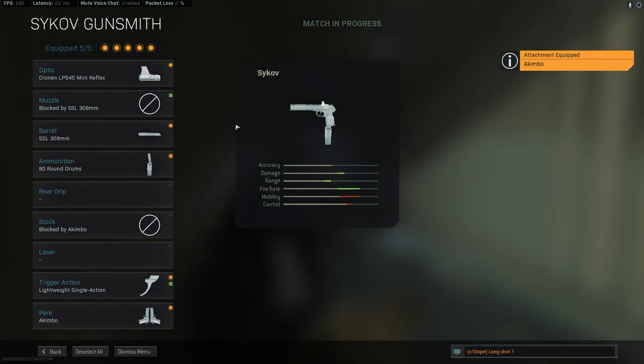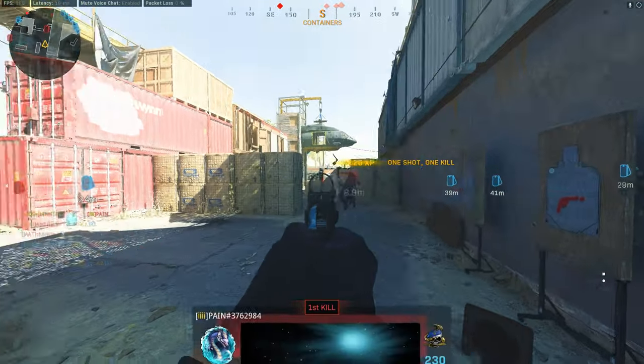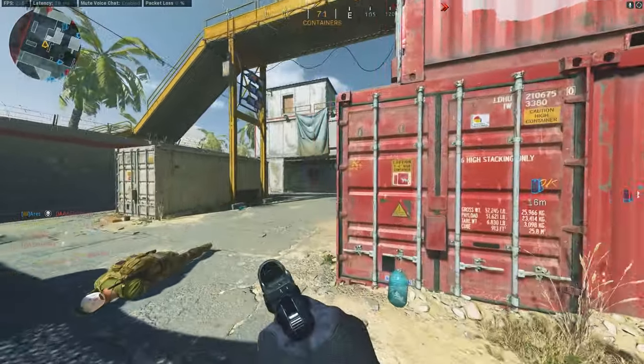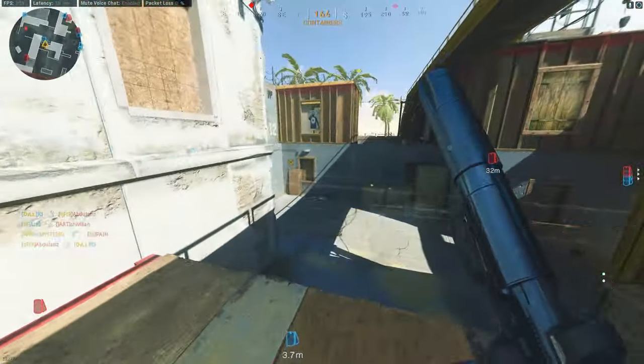Using a weapon XP boost will get your gun to level 32 faster, so use them as you see fit. In total I ended up using two 30-minute weapon XP boosts and that got me all the attachments I needed to build the absolute best Psykov loadout.